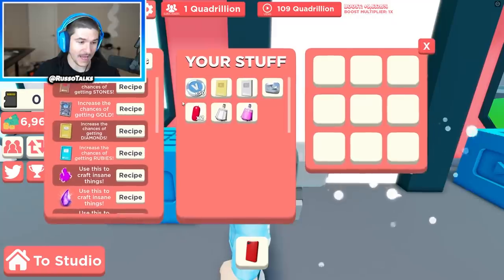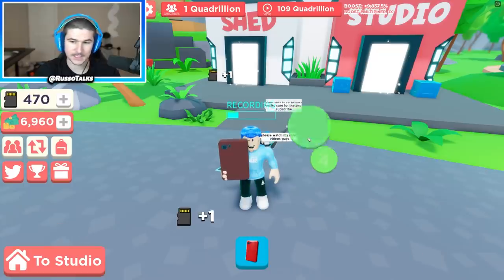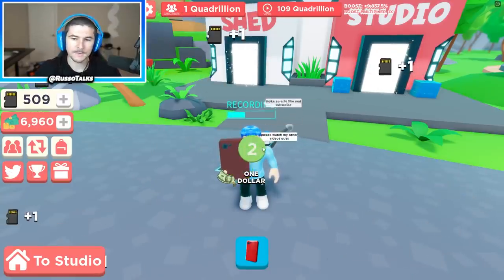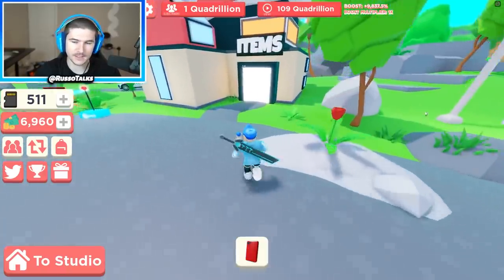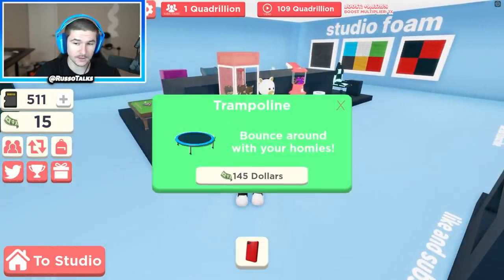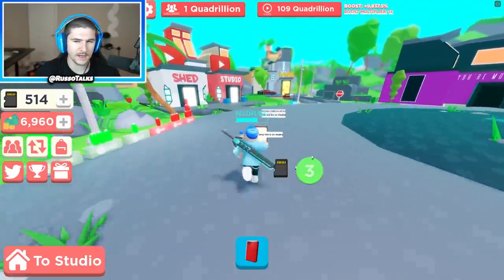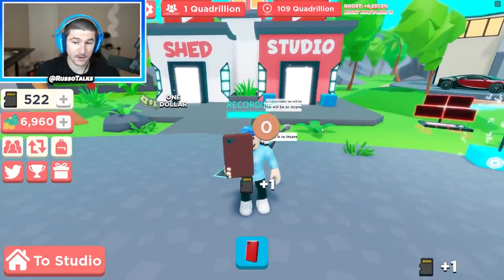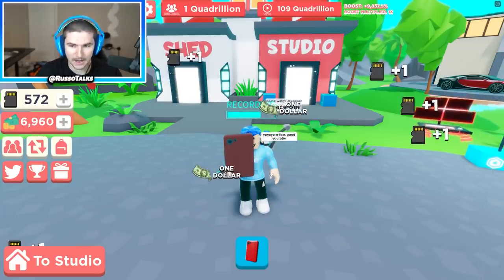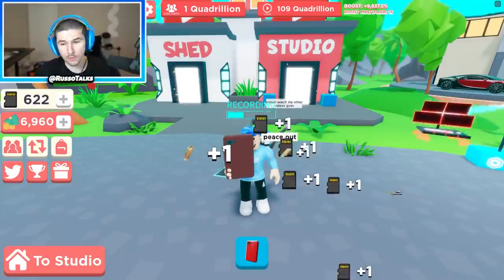Our goal today — stay tuned to the end — is to get this ring. It looks crazy. I'm getting dollars as I click, and the dollars allow you to get items from the shop. They changed all the prices to dollars and changed the shop currency to dollars. It's an extra thing to collect as you're clicking, so it rewards people that are grinding and auto-clicking, which is really nice because those are the people that have been actually grinding.